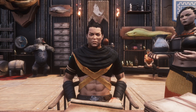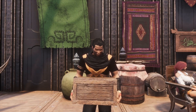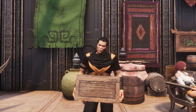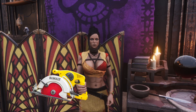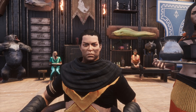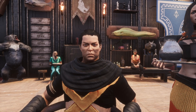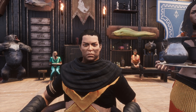Have you ever had someone give you a gift that's really for themselves? It usually goes a little something like this: 'I am so excited, you're gonna love this. It's the best gift ever. I can't wait for you to open it.' 'Oh, I can't wait to see it. Thanks so much.' It's a saw. 'I know, isn't it great? Just think about all the different things I can cut for you. You love it, right?' I'm sure we've all been there. Anyway, I think this is what Funcom's doing with the build update coming in 3.0.